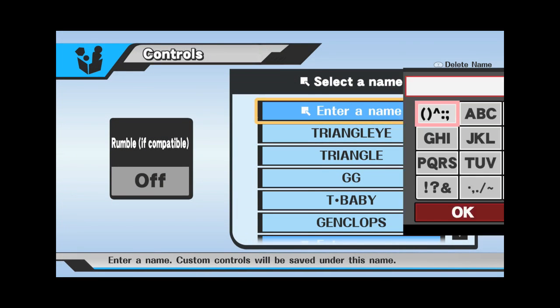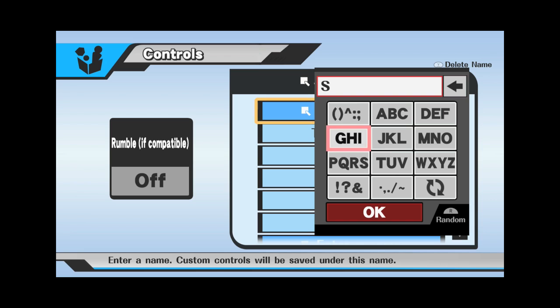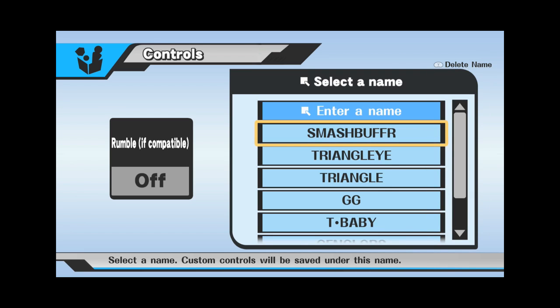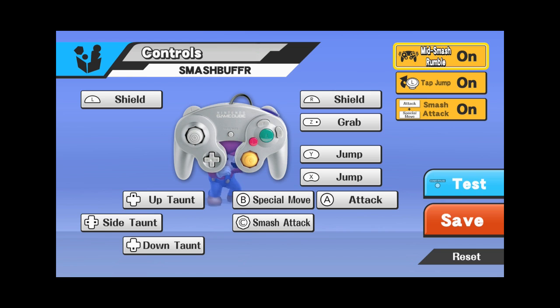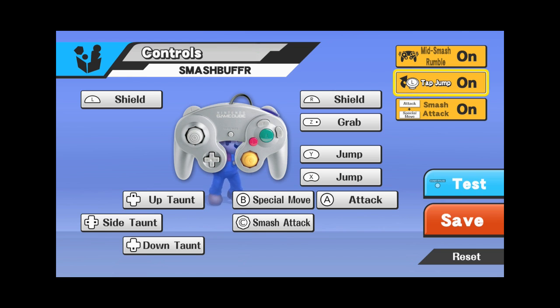I'm going to make a new profile from scratch — I'll call it 'smash buffer.' You'll understand why I call it that once you see it. Today I'm playing on the GameCube controller; I normally prefer the Pro Controller, but most people play with the GameCube controller. First: tap jump must be OFF, and A+B equals smash must be ON.